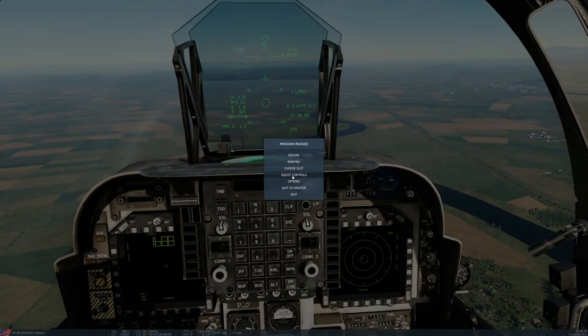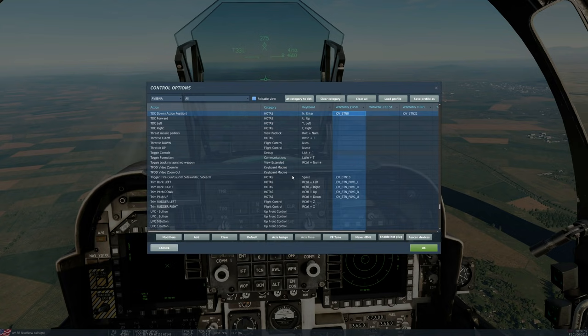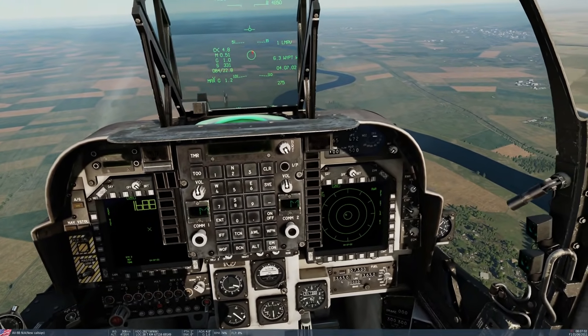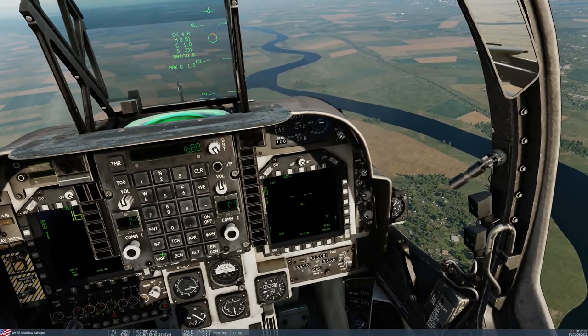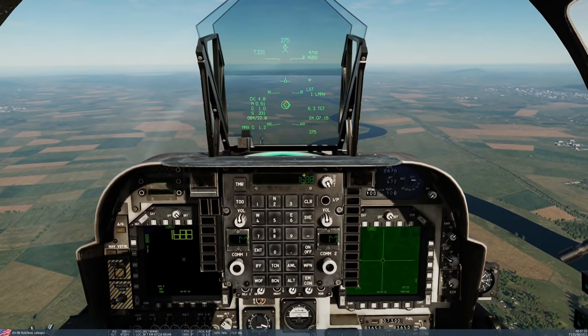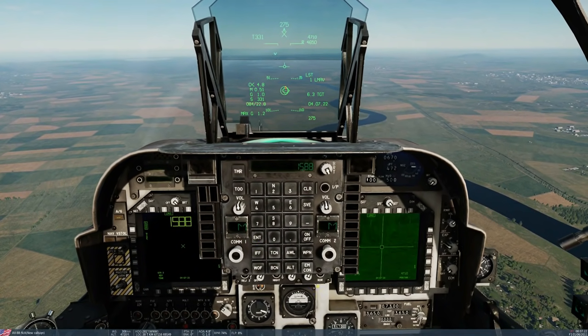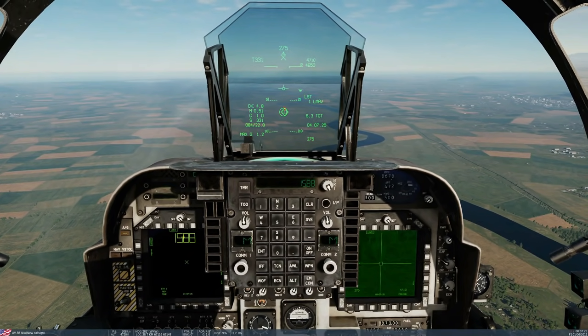The controls we'll use today: SSS aft to select our LST, double press of sensor select switch down to activate our targeting pod in HOTAS mode, push and hold SSS forwards to temporarily activate our AGM-65 Lima missile, and TDC down action position to lock a ground target. SSS aft to get our LST screen up. The box code here is boxed — we can now change the laser code. Currently 1688; on the UFC we can go 1588. Enter. Our targeting pod and Lima missile are now both using 1588.